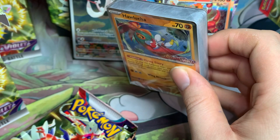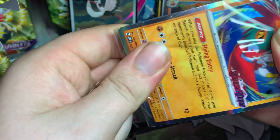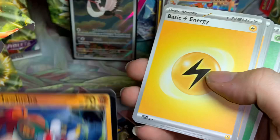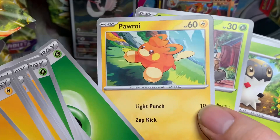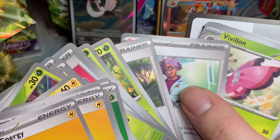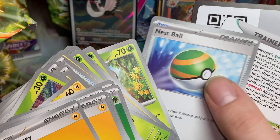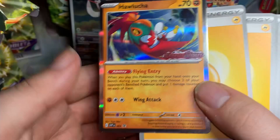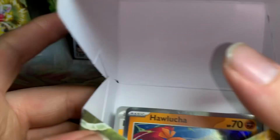I'll open this thing up - I want to put this Hawlucha in my binder. Okay, yeah, so it's the Palafin and Vivillon one, you can tell from the energies. So there's your Pawmi, Scatterbug, Spewpa, Palmo, Palafin, Nemona, Nest Ball, Vivillon, Candy, Pawmi again, Scatterbug, Spewpa, Jacq, Vivillon, Nemona, Palafin multiple times, Nest Ball. This is a good deck if you pulled the Palafin promo, not so much if you get Hawlucha since you can't attack with it - if you got this deck at pre-release you'd be kind of upset.